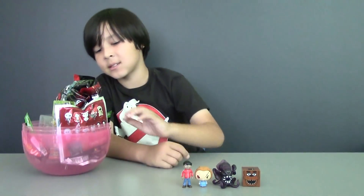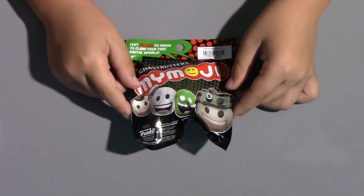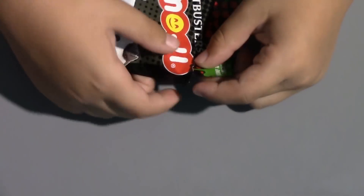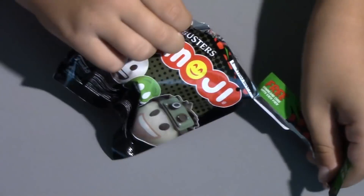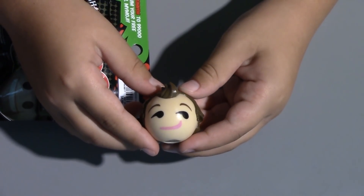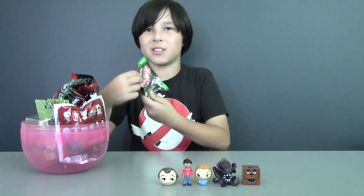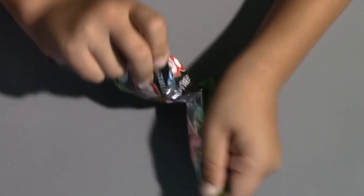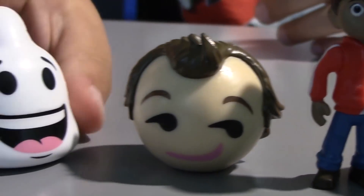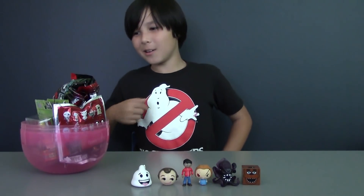Which one should we take next? How about these Ghostbusters Mini Emojis? You can get characters from the first Ghostbusters movie, like Slimer or Peter Venkman. It looks like we did get Peter Venkman — what a coincidence, we have a Ghostbuster! Hey, we have another one of those Mini Emojis, so let's check it out. Hopefully we get a ghost, because we have a Ghostbuster already. We got a ghost! To come to think of it, it looks like a ghost poop emoji — well, it's one happy ghost. Actually, it might be the guy on the logo.